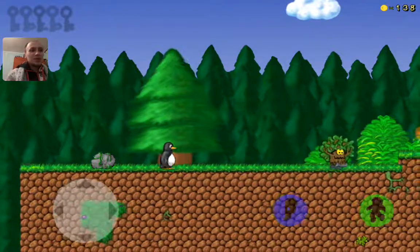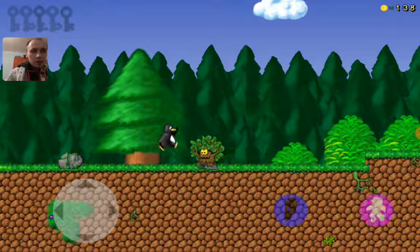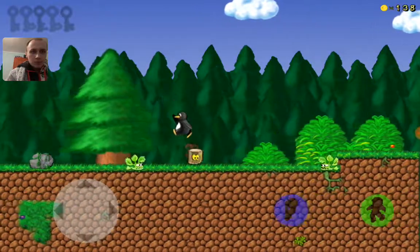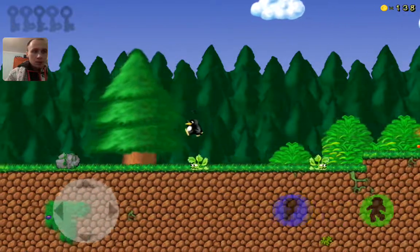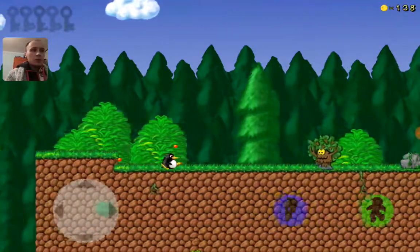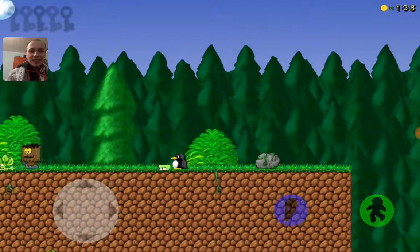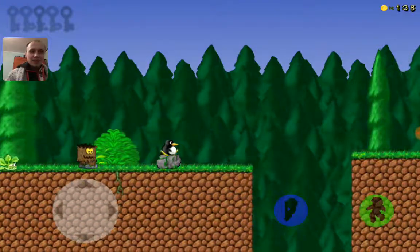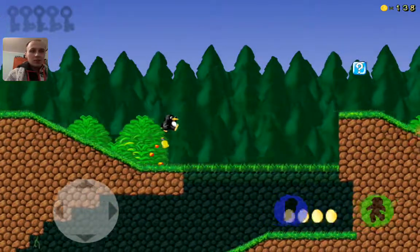We have some really weird thing. Can we step on it? What is this? Okay, it disappeared. This is so weird and funny. What is this? Okay, we got this and we have a checkpoint.